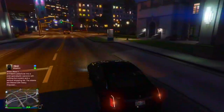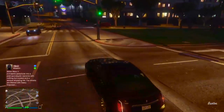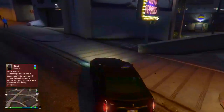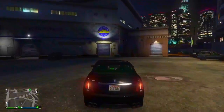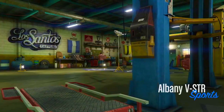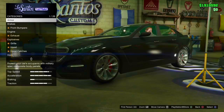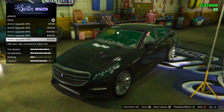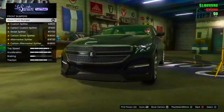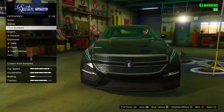We are chilling with our brand new vehicle, the VSTR — the newest vehicle added to GTA Online. We're by LS Customs, so today we're going to customize it. Let's go ahead into LS Customs and pay the mechanic a visit. The Albany VSTR is a sports vehicle and it's really cheap too. First we're going to armor upgrade the vehicle and put on some race brakes.